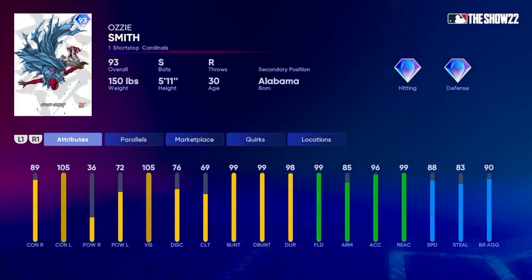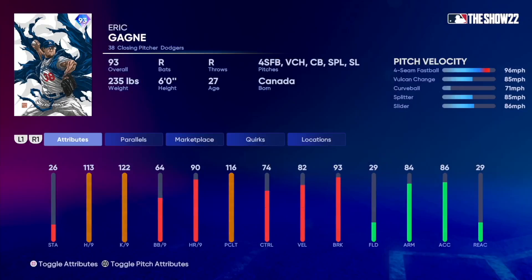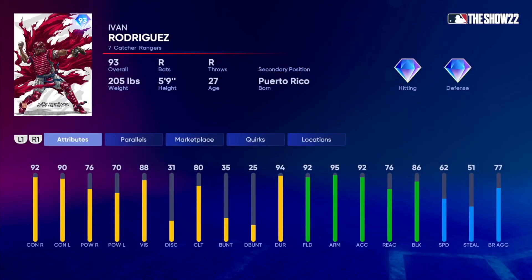We got 93 overall Ozzie Smith — this card sucks. We got 93 overall Eric Gagne. This card is actually pretty good: 113 stamina, 122 hits and Ks per nine, 64 walks per nine, 90 home runs per nine, 116 pitching clutch, 74 control, 82 velocity, 93 break. Has a four-seamer fastball, circle change, curveball, splitter, and a slider. Really good card in my opinion. And finally, 93 overall Pudge Rodriguez: 92 stamina, 90 contact, 76-70 power, 88 vision, 92 fielding, 95 arm strength, 92 arm accuracy, and 62 speed. Overall this is really really good.